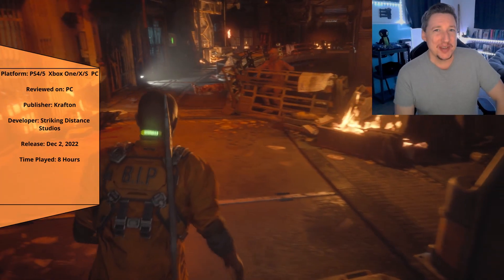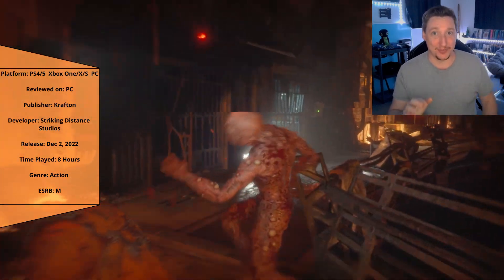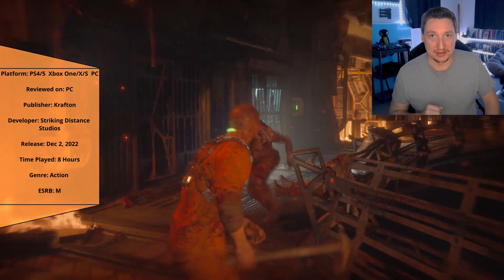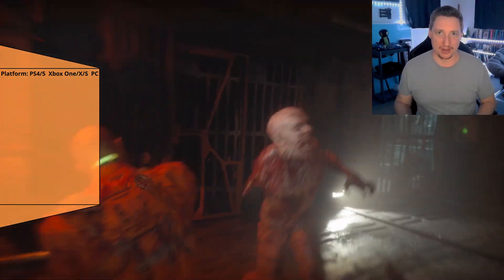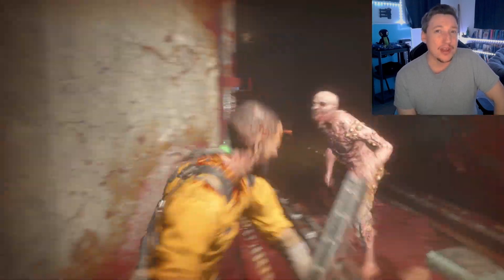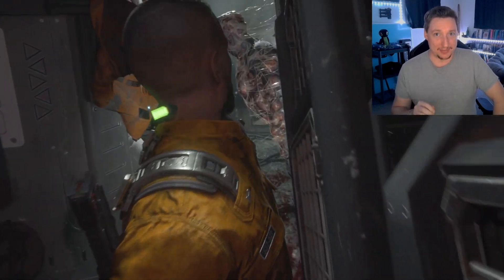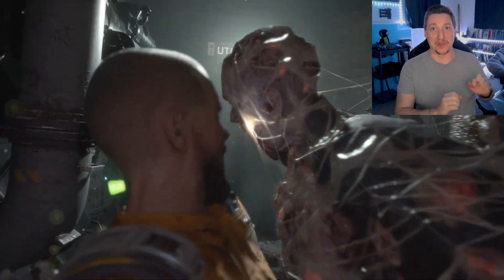The enemies are quite grotesque on Callisto — definite nightmare fuel for those unprepared. Blood, guts, body parts flying everywhere. And when Jacob has an accident in a fight, the various presentations of his death can be quite jarring. A game worthy of its mature rating; I recommend playing after the kids are in bed, safe and far away from this horror-filled excitement.